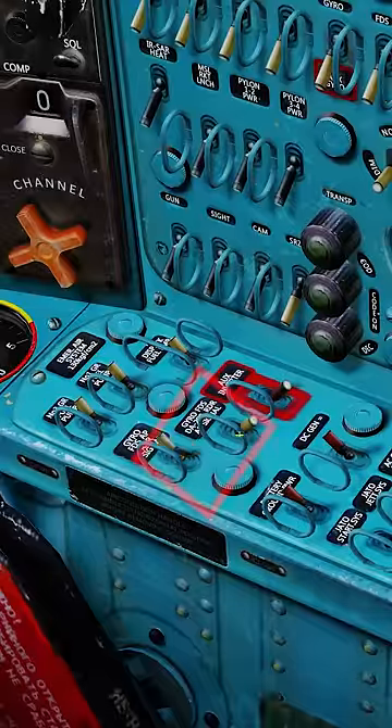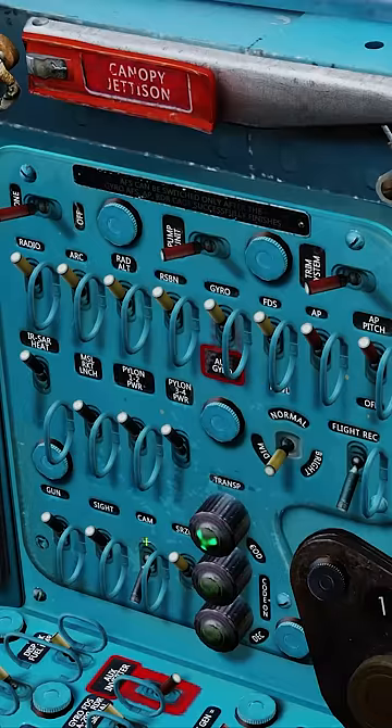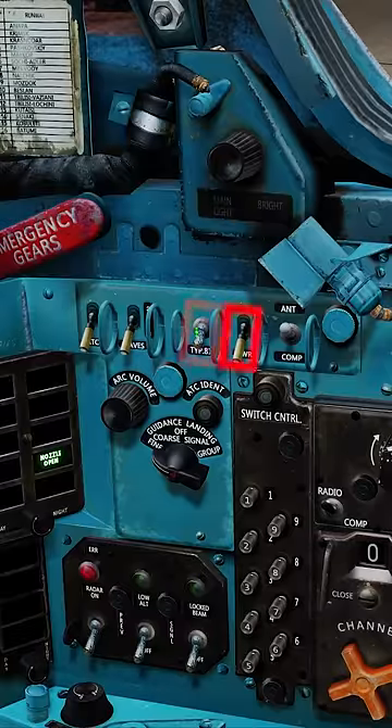Come to the right, turn on the two gyros. Further up the panel, we're going to turn on all of these switches except for one — the camera switch. Press and hold the FDS button for five seconds to provide course correction. Turn on the IFF and RWR.